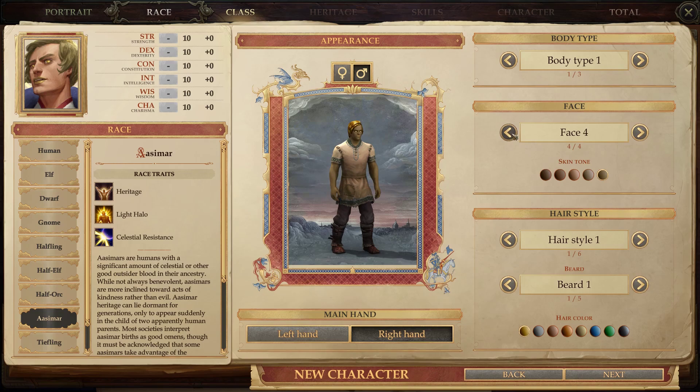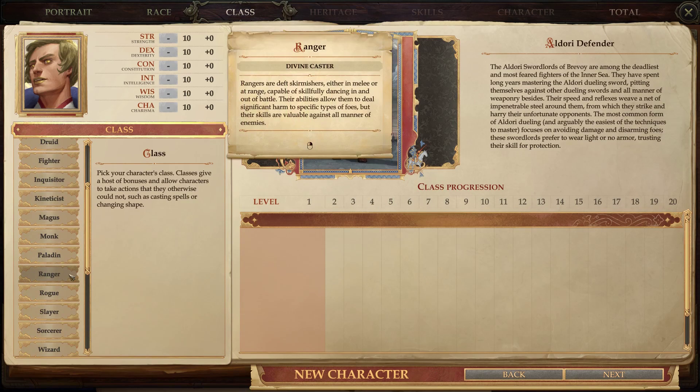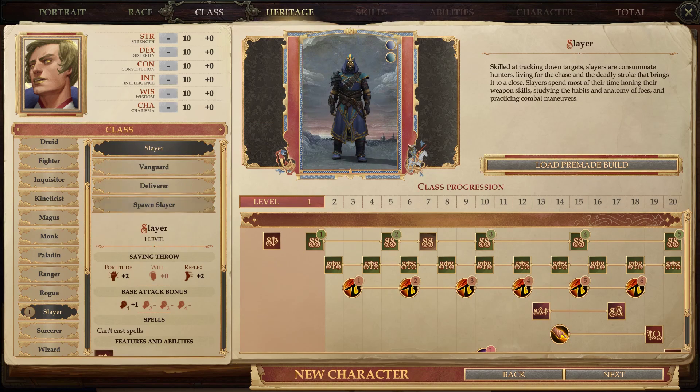I already know how I'm going to build this guy — he's going to be a bronze god. The two new classes that were added: they added one standard class, the Slayer, plus its three subclasses. I'm not super familiar with the Slayer — when I hear Slayer, I think Warhammer Slayer: Dwarves, Orange Mohawks, Slayer Oath. They look like a DPS class at a quick glance.